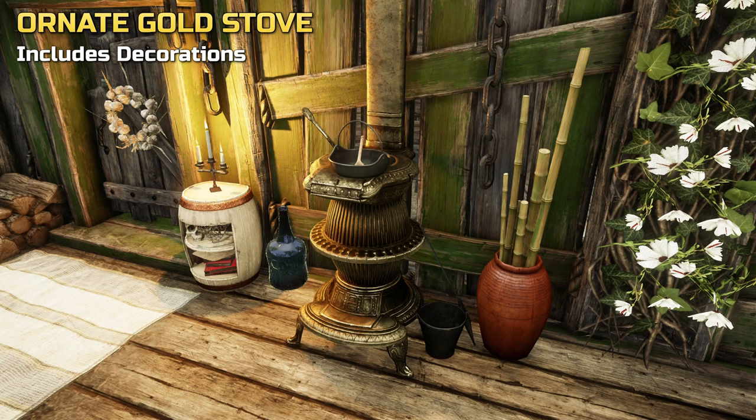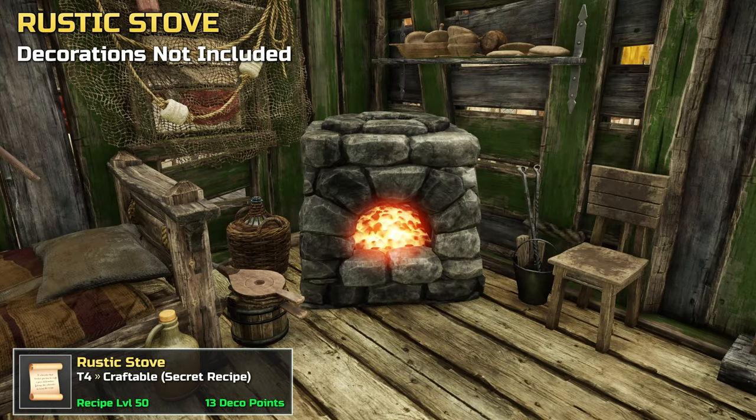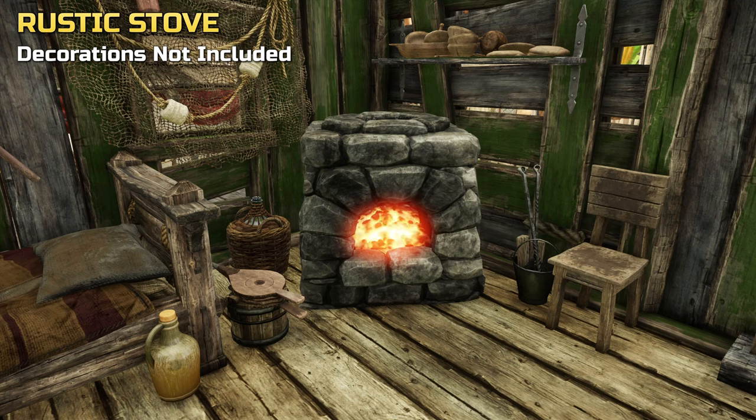And this brings us to our last stove. The recipe for the rustic stove is a secret one, meaning it will only show up in your crafting menu when you have the secret ingredient available. In this case, it's an emberstone. Emberstones drop from supply stockpiles and ancient chests in zones level 16 plus.